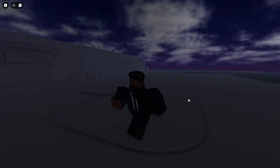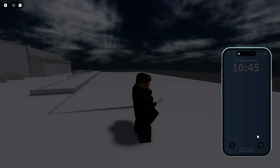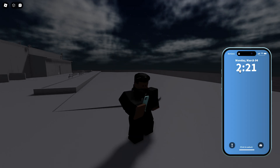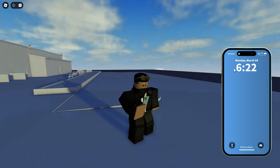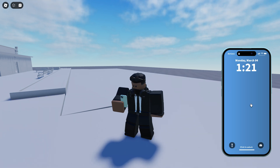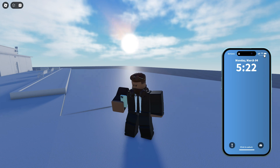Here's the new phone system. If I pull it out, we have a cool pull-out animation — it looks awesome. We have a 12-hour clock instead of a 24-hour clock, but the 24-hour clock will still be in the game. You can go into settings and switch between 12-hour and 24-hour — military time, whatever you prefer. You'll be able to change it to whatever you want.